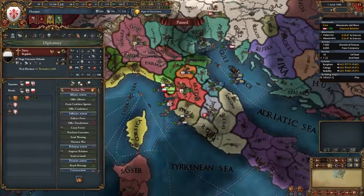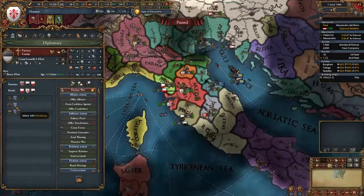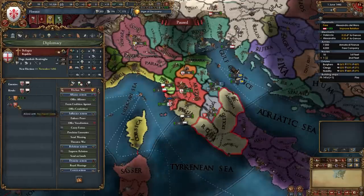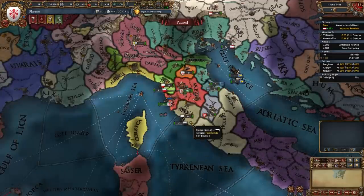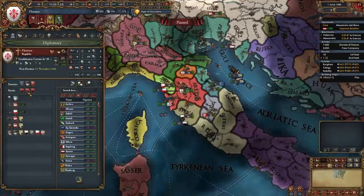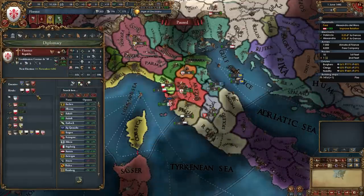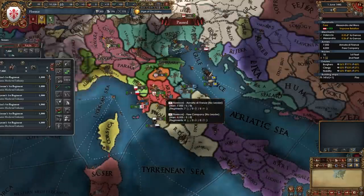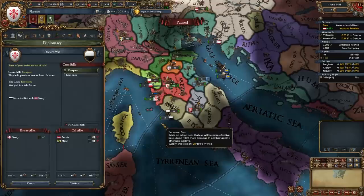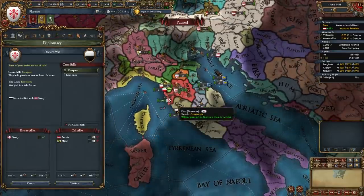If you can't fight Siena first, don't worry and just fight whichever of these nations is easiest. In my case Siena may actually be one of the easier nations: Lucca are guaranteed by Milan, Ferrara are allied to Provence, and Bologna are allied to the Pope. Whichever of these four you can declare on, do it — preferably Siena. Before that, set your rivals: I recommend rivaling Siena, Lucca, and one of Ferrara or Bologna. Also recruit a general.